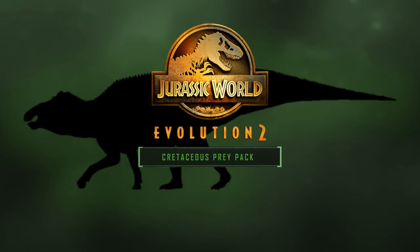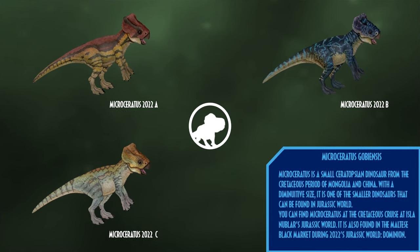Kicking it off we have the Cretaceous Prey Pack, a herbivore-themed DLC centred around species of the Cretaceous Period. The most obvious dinosaur from this period is Microceratus. Microceratus is a small ceratopsian dinosaur from the Cretaceous Period of Mongolia and China. With its diminutive size, it is one of the smaller dinosaurs that can be found in Jurassic World. You can find Microceratus at the Cretaceous Cruise at Isla Nublar's Jurassic World, and it is also found in the Maltese Black Market during 2022's Jurassic World Dominion. It would have movie-accurate skins — there were actually three skins for Microceratus briefly seen in the film: 2022 A, B, and C.